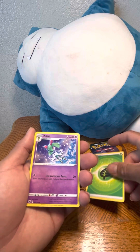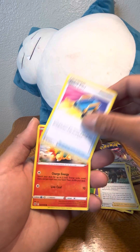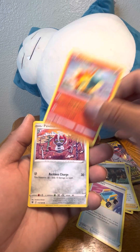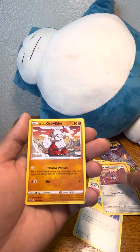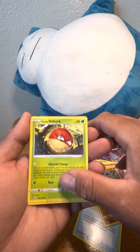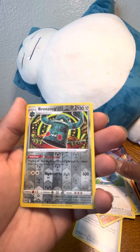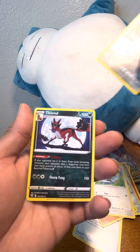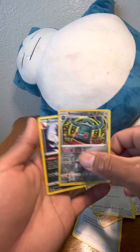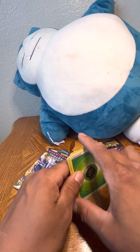Energy, Kirlia, Granbull, Switcheroo, Cyndaquil, Ponyta, Ralts, Bronzor, Bronzor. Evil... normal. So much for the first pack — no luck there.